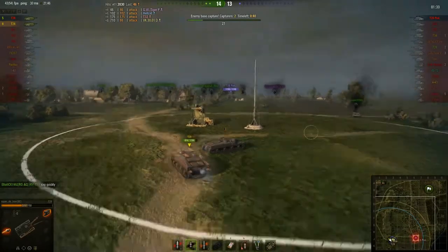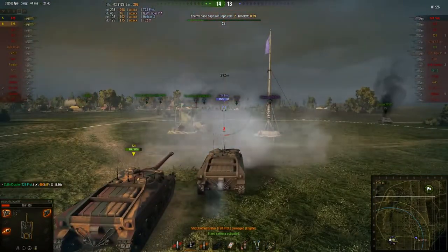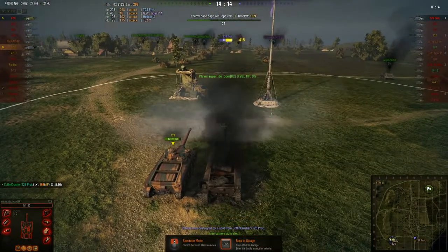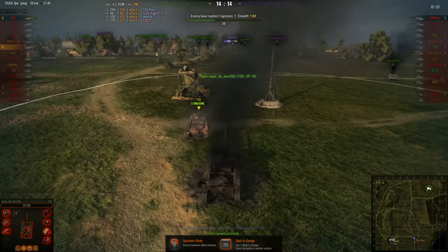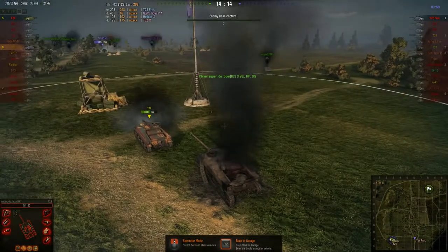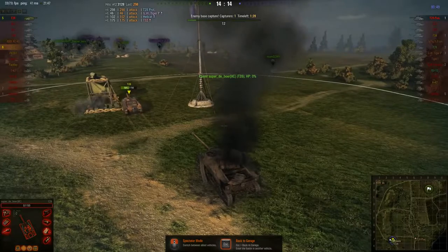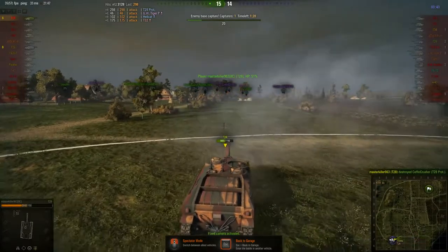And there he is — he didn't actually make it that far. Super Deburr takes a hit but manages to get return fire in. He's switched to APCR to make sure. Master Killer penetrates him, advances — it looked like he angled just a little bit there at the right moment. He misses — oh come on, don't make a meal of it. Their frontal armor is actually not that great at all — they're both just penetrating each other. But Master Killer has enough health for another hit. He moves forward, spots him, fires — and there we go, finally.